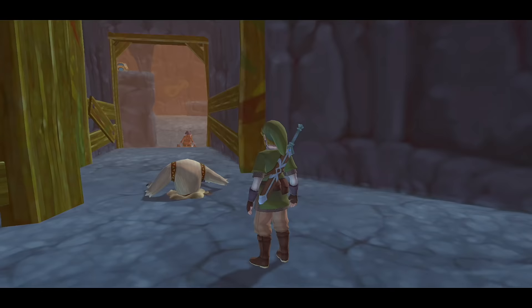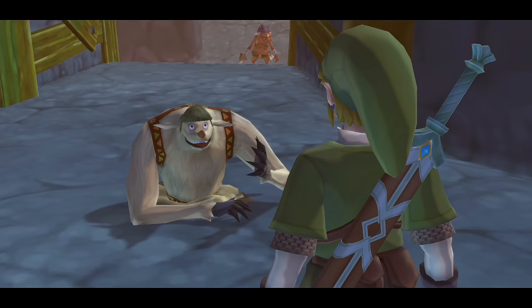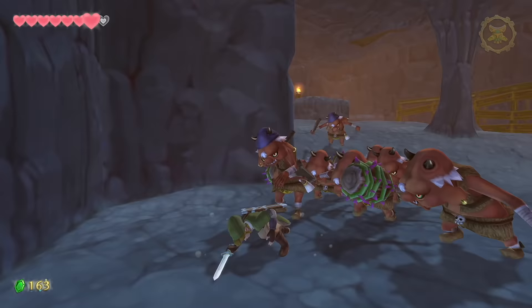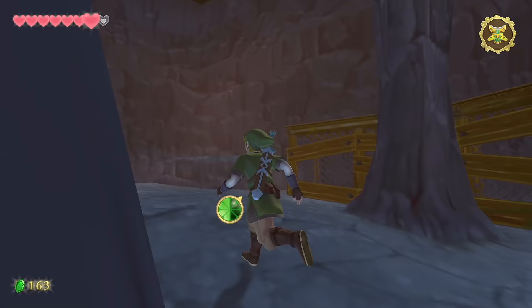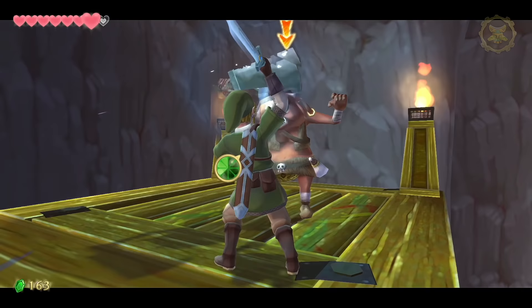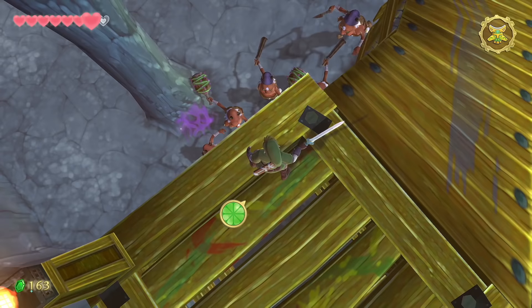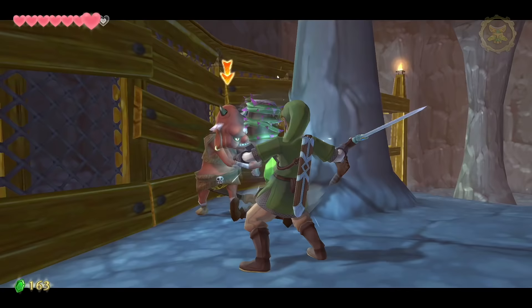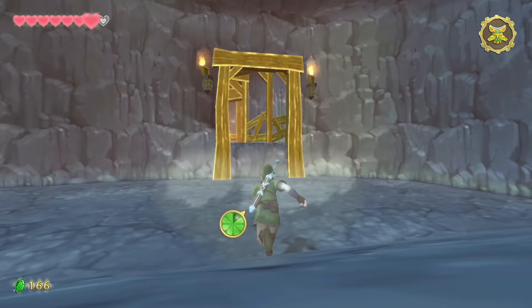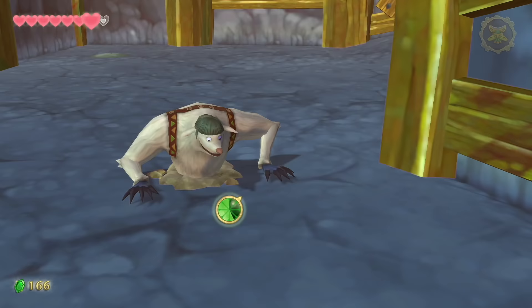Run past the Mogma into a room with a giant horde of enemies that keep respawning. The key is defeating the captain up top as early as possible — ignore the ground enemies and take him out first so he can't call reinforcements. Then clear all the Bokoblins. Knuckle the Mogma will be impressed. Don't worry about a chest yet — we'll get it shortly.